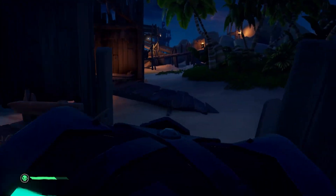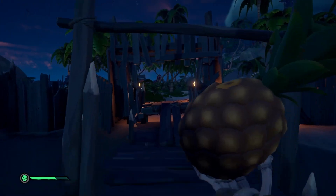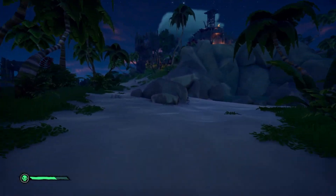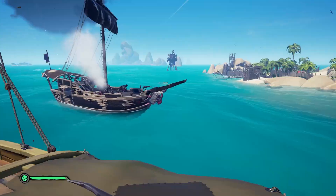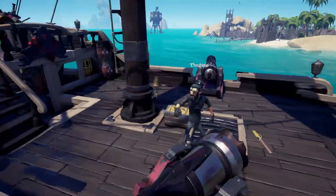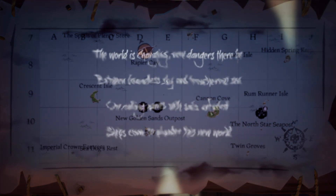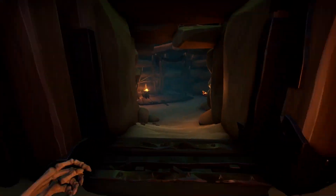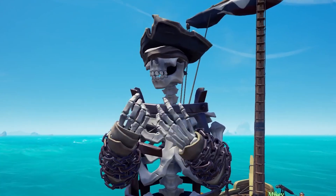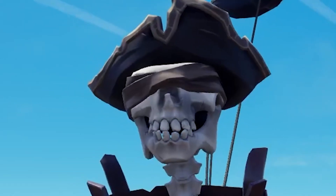One very important note: nothing is yours until it is sold. Grab whatever you want and sail away to the nearest outpost, because once the skull disappears people will know you're out there with all that loot. All it takes is one ship with more pirates than you to come over and sink you, leaving all the loot for them. If that's not bad enough, try losing all the loot and not being able to return as the world changes, removing all treasure from the fort — a valuable lesson I've learned firsthand, which you can see live on my Twitch.